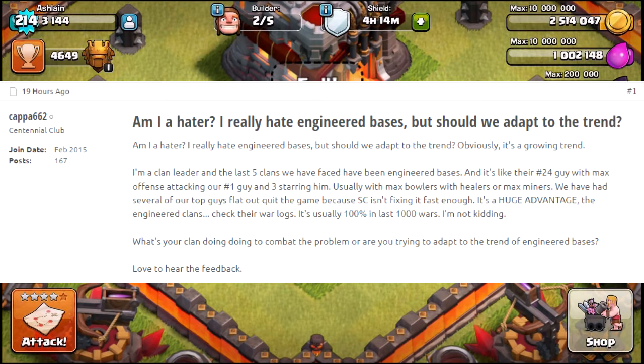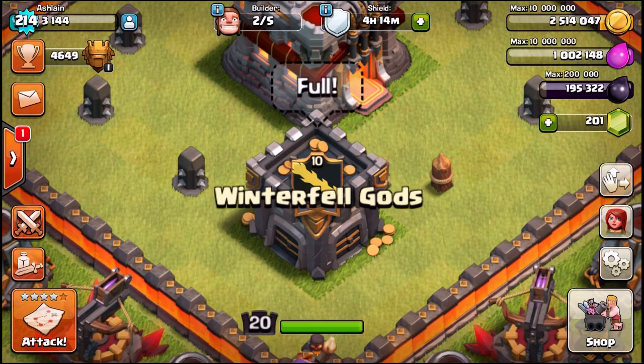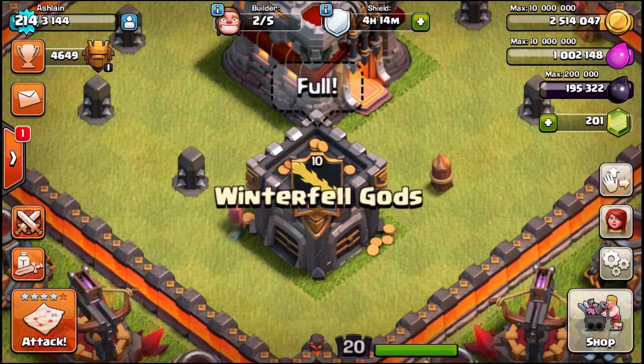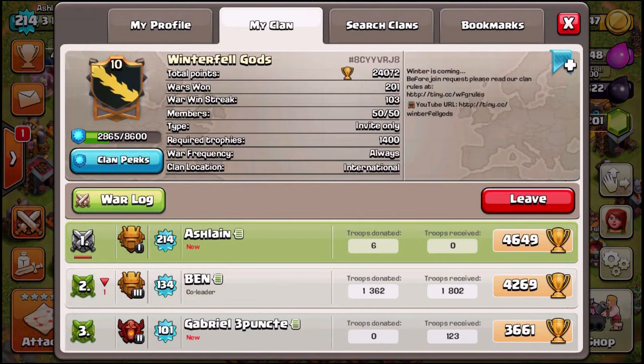I decided to visit one of these clans with one of these epic win streaks — Winterfell Gods — that were kind enough to let me come and visit them, go ahead and highlight their war log, and talk about their win streak. They've won 103 clan war matches in a row now, and they're not a typical engineered clan, but they do have some borderline engineered bases.